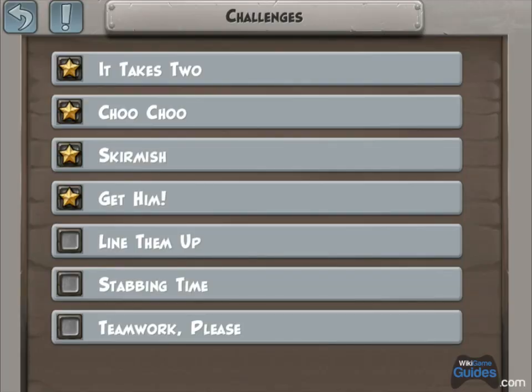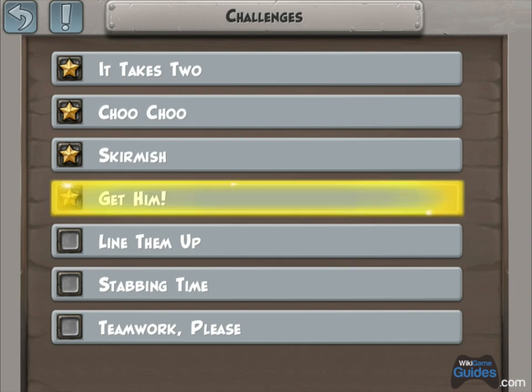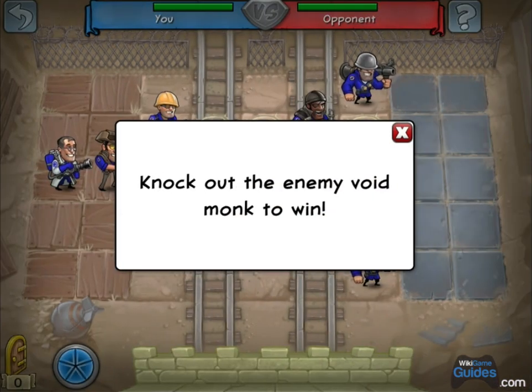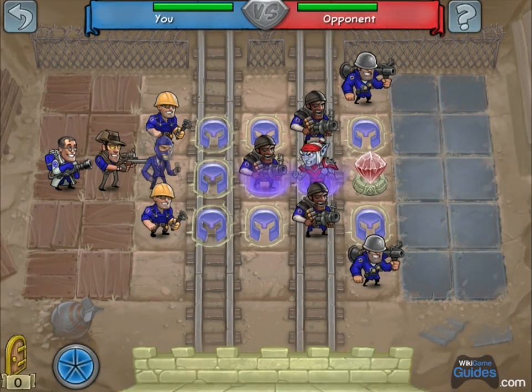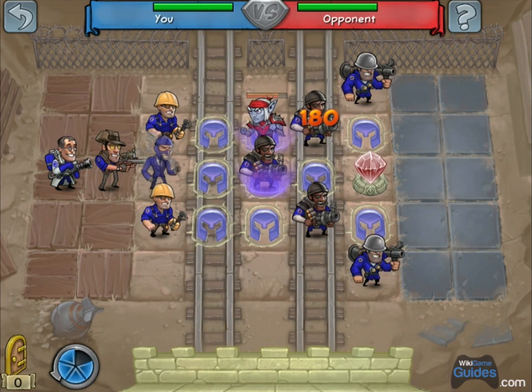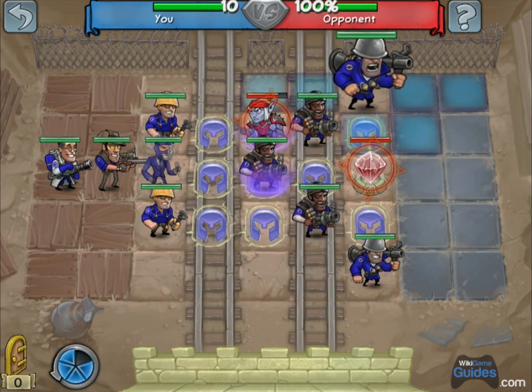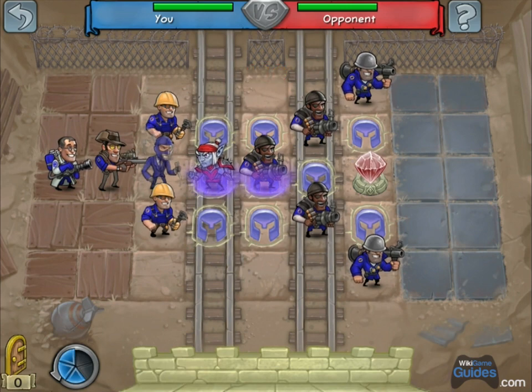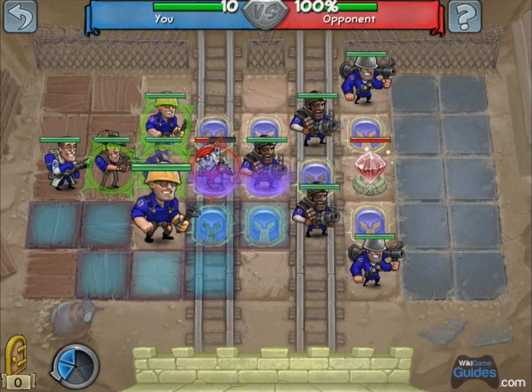Next up, Get Him! So this guy is on the magic defense square, so use your soldiers to move him over. They both use magic attacks, but once you get them over here, the engineer uses a physical attack, not magic. So you should be able to finish him off.